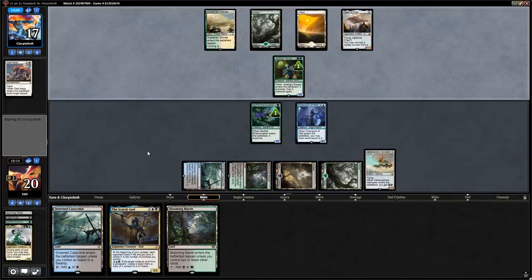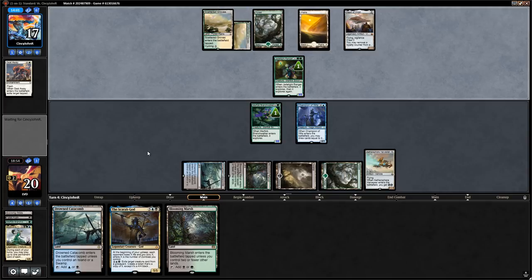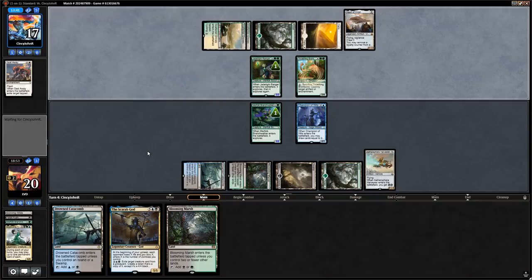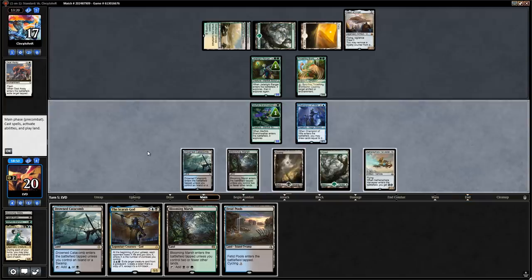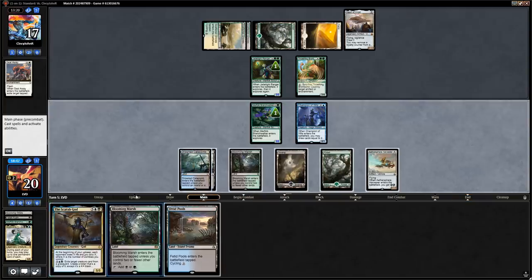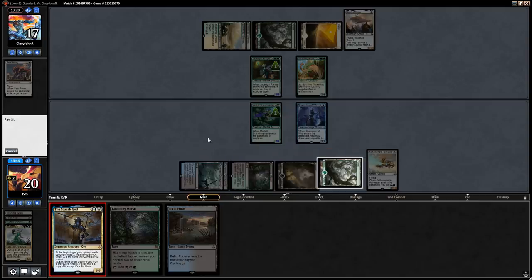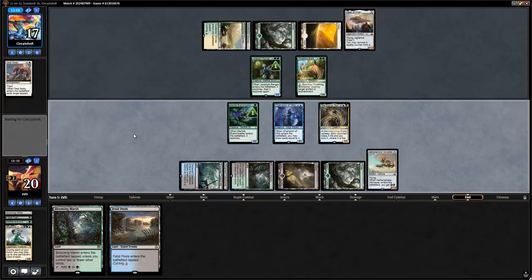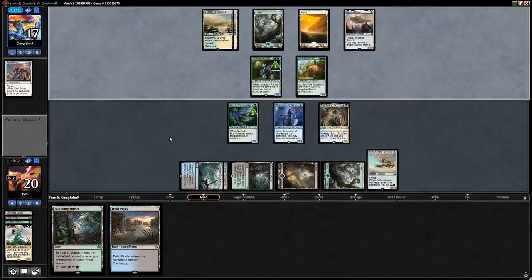Our hope is that they don't have something like Cast Out or Ixalan's Binding to answer our Scarab God. There are already two juicy targets in our graveyard. Thrashing Brontodon from the opponent — can eventually blow up the Harvester but not right now. We're just going to jam the Scarab God and hope to untap with it. Not making any attacks with the Harvester yet — I'm fine if our opponent spends mana killing it with the Brontodon, which also puts a creature in the graveyard for Scarab God.